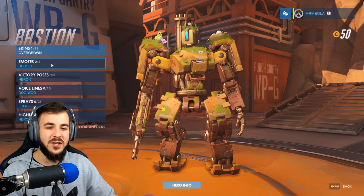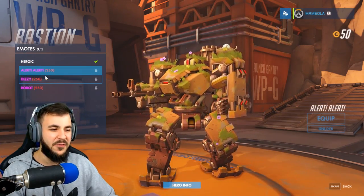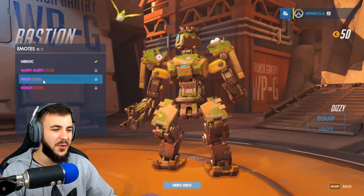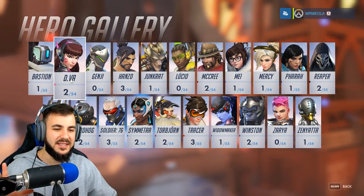That's all the Bastion skins. On top of that you can get emotes and different taunts and stuff like that, but we're not going to go over those today. We're just going to stick to the skins. Let's go on to D.Va.